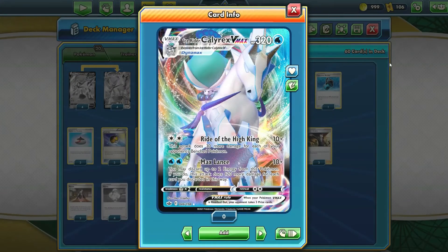Just take a look at that — 320 HP. Riot of the High Keen is the first attack. For 2 Water energy, you get to do 10 damage and it does 30 more damage for each of your opponent's benched Pokémon. So this could do up to 160 against a normal deck, and with Eternatus it could add 90 more damage to that attack. Riot of the High Keen is not a game-ending attack, not something that's going to one-shot your opponent's Pokémon, but a good setup for Max Lance.